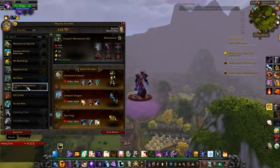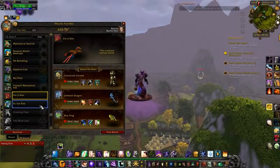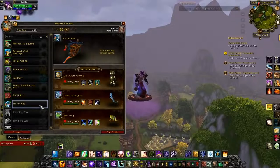The Tranquil Mechanical Yeti is another Engineering one. The Chi-Ji Kite and the Yulong Kite — these are non-battling pets — you get from Inscription.